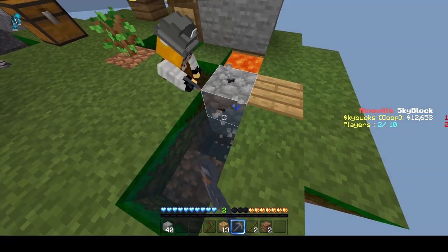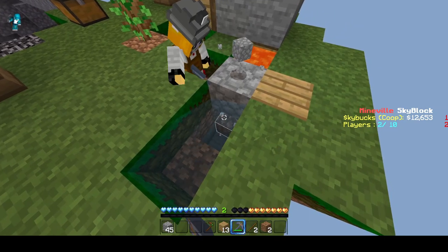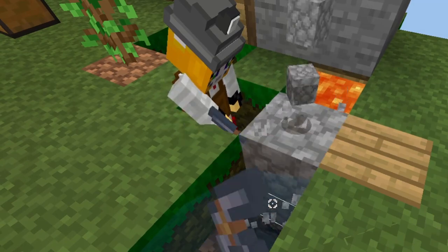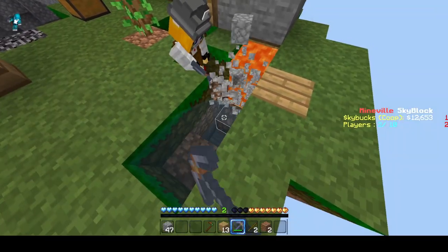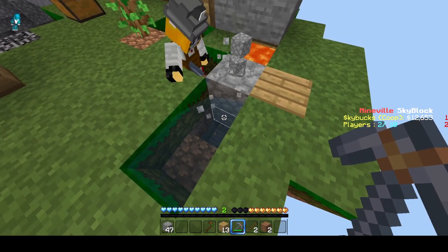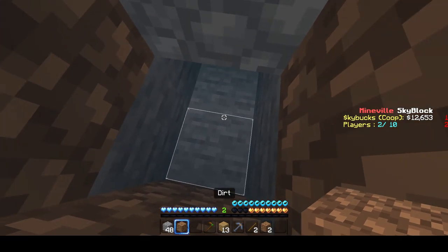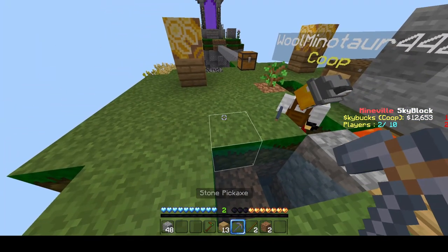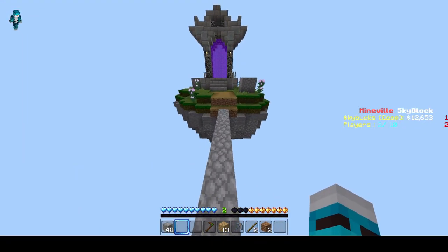You know how you said my pickaxe was glitching? Well, your pickaxe is staying in the same place and your hand is breaking the blocks — it's so glitchy. Okay, I got three stacks and 18 cobblestone.